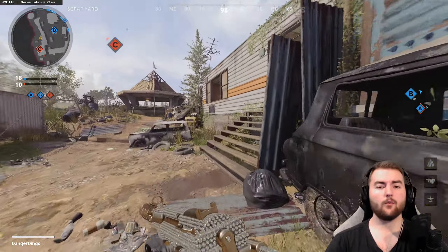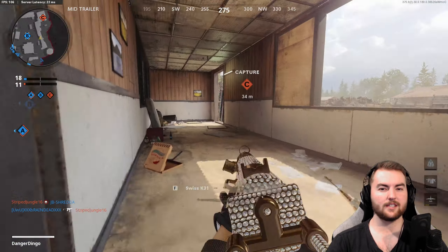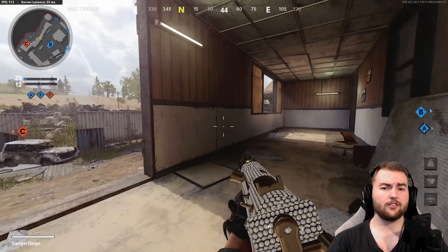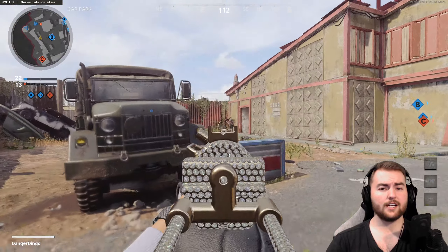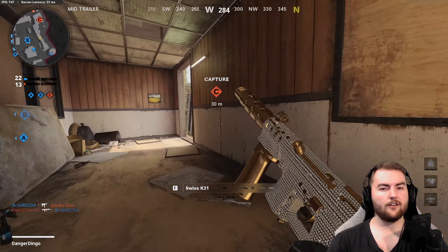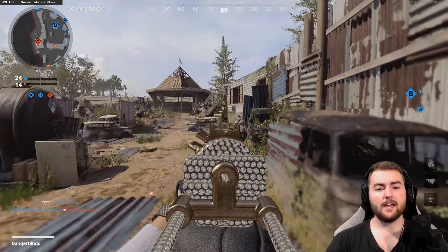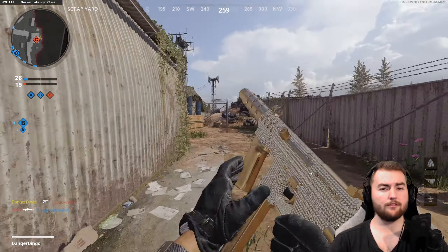We'll start off with the Tech-9. What I want to do is actually keep the three-shot kill. Now I know that sounds a little scary, but if you look at the AK-74U, that weapon also has a three-shot kill — a body shot and two headshots gives you a three-shot kill, which sits at around 150-160 milliseconds, very fast for this game. So what I actually want to do is keep the headshot multiplier of the Tech-9 at 1.4 but reduce the damage per bullet to 45.